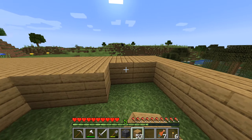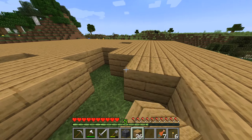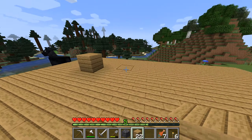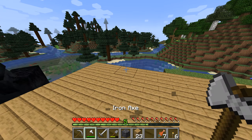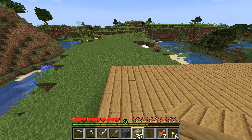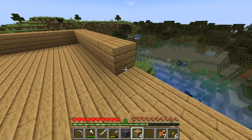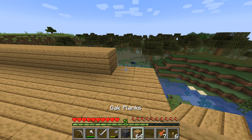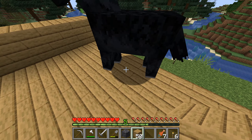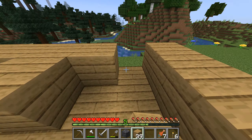I like to build a house at Spawn because every now and again you make a mistake and forget to reset your Spawn when you move your bed. And if that were to happen during the night or something, it's just nice to have somewhere safe to go. So we just need a bit of flat land — I think this would do actually.